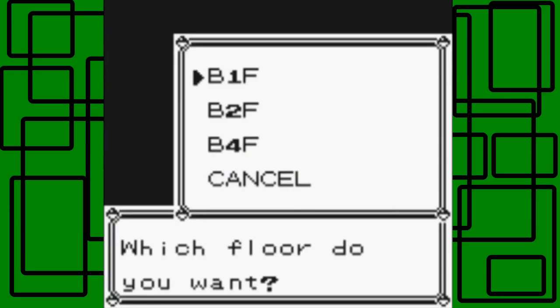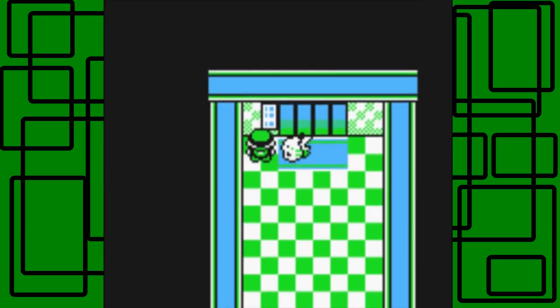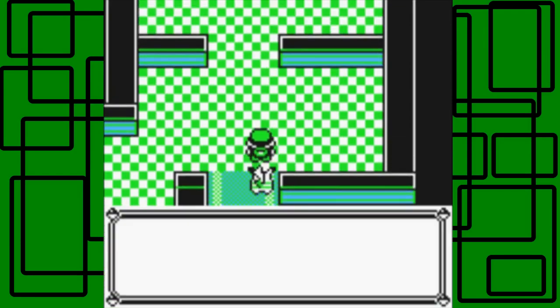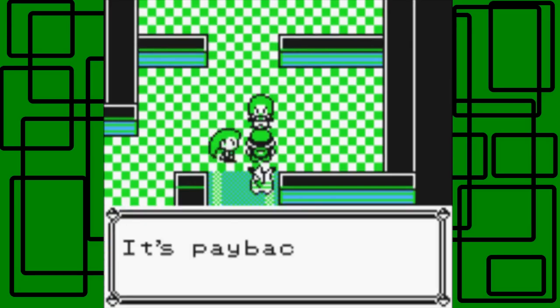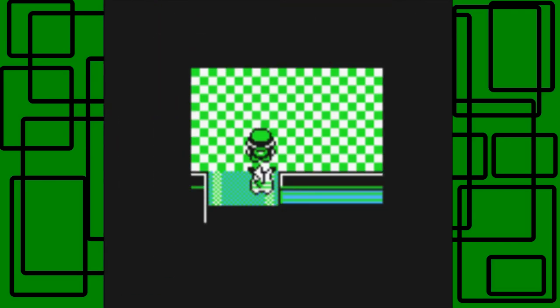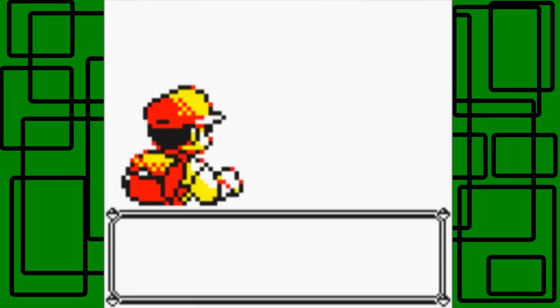Which floor do we want to take? Let's take basement floor 4. I think Team Rocket will pop up right now — 'Not one more step, brat!' There we go. 'How dare you humiliate us at Mount Moon! It's payback time, you brat!' It's Jessie and James. Rocket wants to fight — cool. A couple of things at level 25.